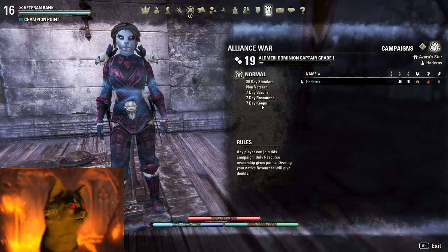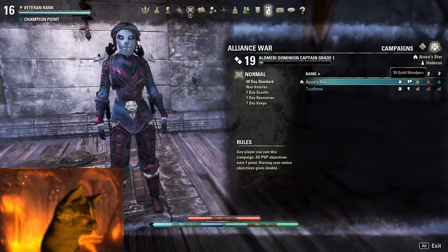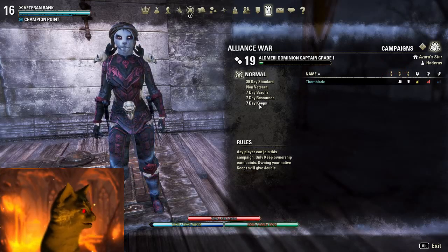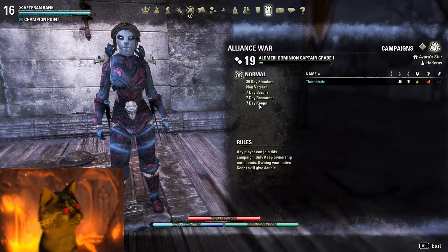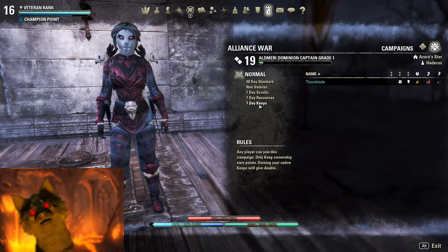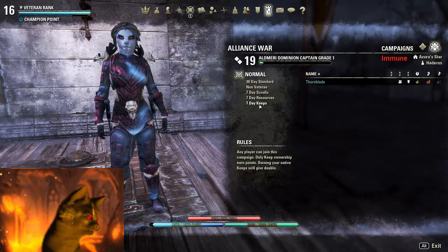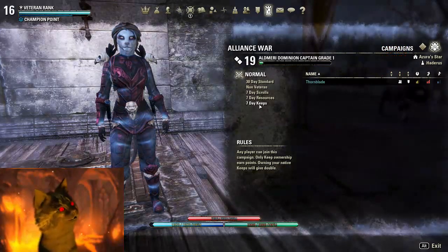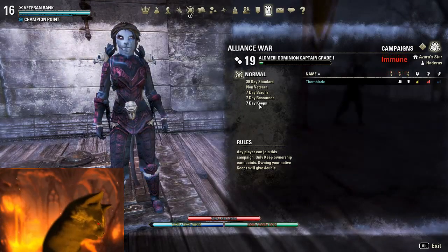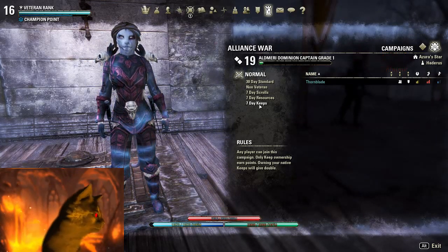If you're on console and you haven't gotten this yet, you probably want to wait a few days and find a semi-busy but not overly full campaign, then guest on it. I'm currently guested on Haderus and Azura's Star and they're constantly pop-locked. If you're low level, that wait time is just wasted. If you're high level V14 you're going to want to get up to V15 and V16 quickly — there's a lot more experience to be had. Even at VR6 or VR7 you can get a lot of experience grinding through the sewers. But if you're lower than Veteran Rank and don't think you'll hit it soon, I'd hold off.